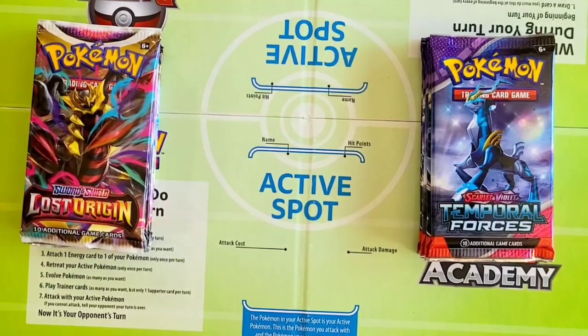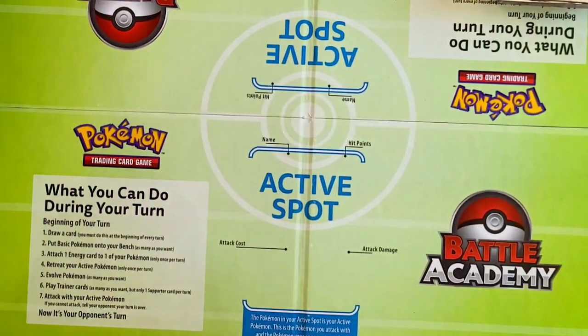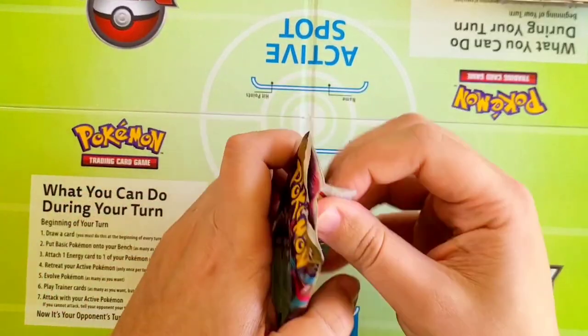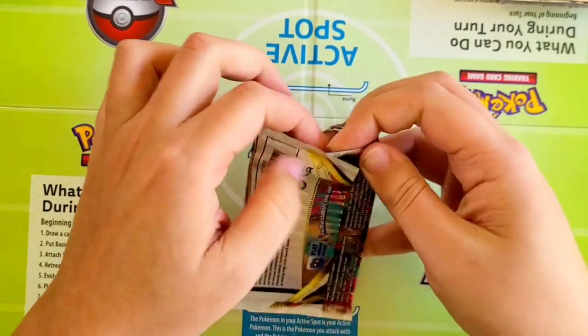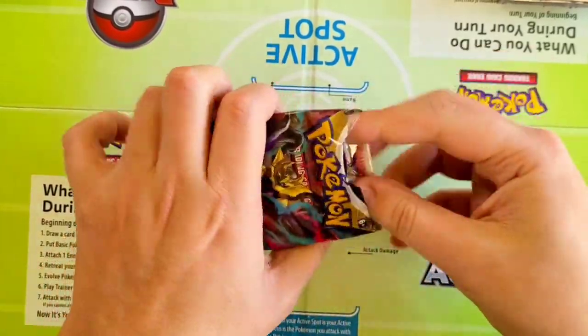We will be getting back to Silver Tempest. I do have an Elite Trainer box that should be coming up shortly. I'm going to start off on the left side with Lost Origin. Here's going to be pack number one. Lost Origin is super underrated — the value of these has been going up. I've been seeing the Elite Trainer boxes going for like $45 plus. That Special Illustrated Giratina is just all the money.